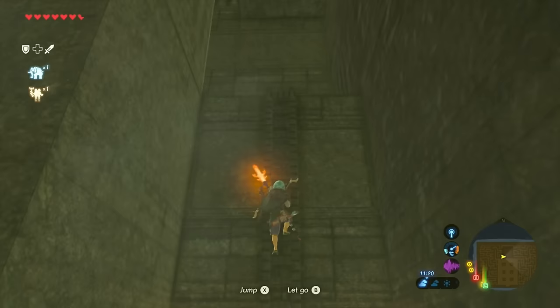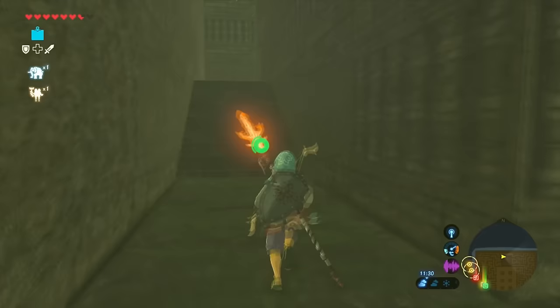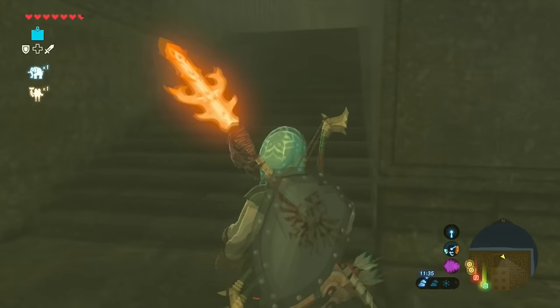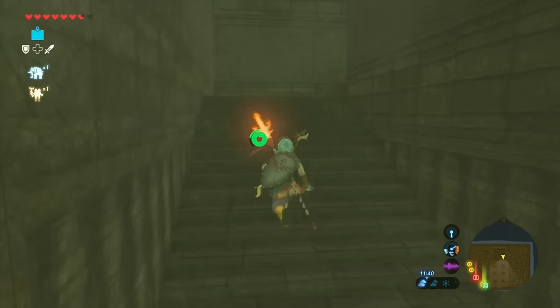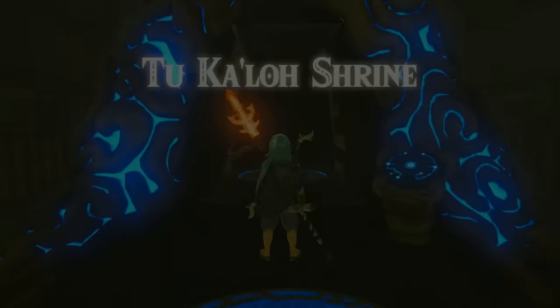On the left side you'll see an opening with two torches and a ladder — climb up the ladder. On the left side there are a few sets of stairs; keep going up the stairs and you'll reach the shrine. There's another set of stairs, and there will be some bats — you can just ignore them. Keep going up the staircases and the shrine will be on your right side.